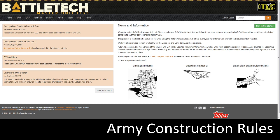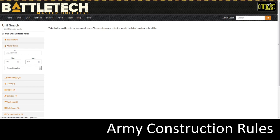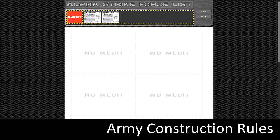This is the MasterUnitList.info homepage. You're going to want to open two tabs of Master Unit List. One tab will be the Listed Units page, where you can search through filters, factions, production era, and other options — including a very handy Alpha Strike abilities filter. The other tab, go up to Force and select the Alpha Strike Builder. Additionally, open a third tab at Wolfstragoons.com and go to the Force List.